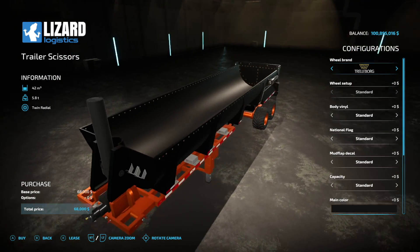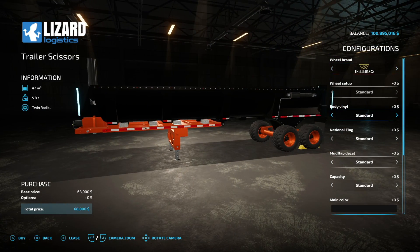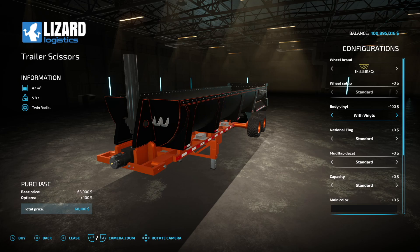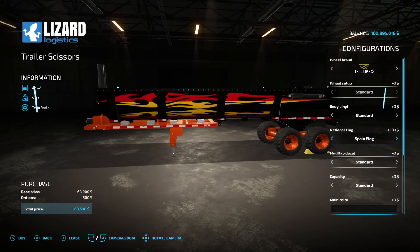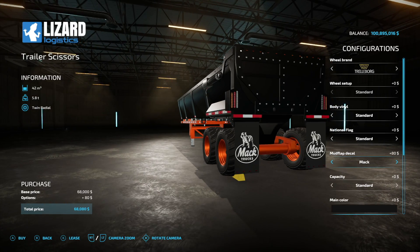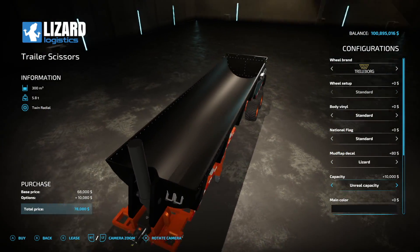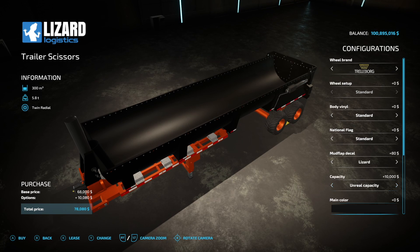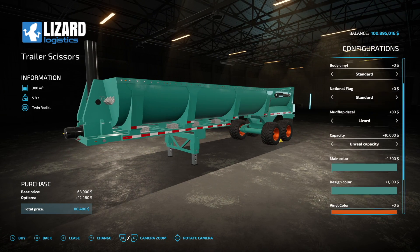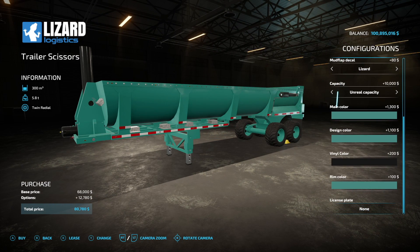Next is the Trailer Scissors — it's a tub trailer with 42,000-liter capacity. Wheel brands include Trelleborg, Michelin, BKT, and Bridgestone. Body vinyls and mud flap decal options are available. Then there's a much larger lizard trailer with an unreal 300,000-liter capacity — basically a 'mine's bigger than yours' type of trailer. Color options include multiple choices — we'll go toothpaste green — and rim colors are available too.